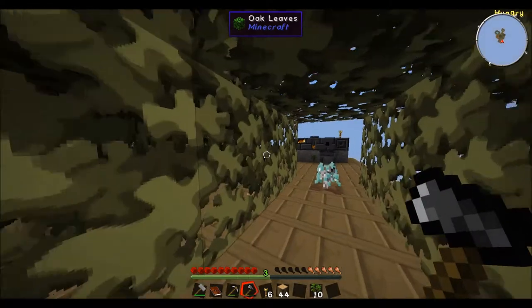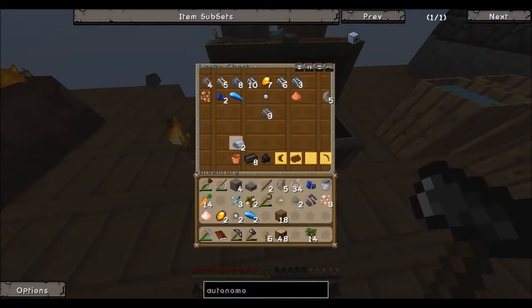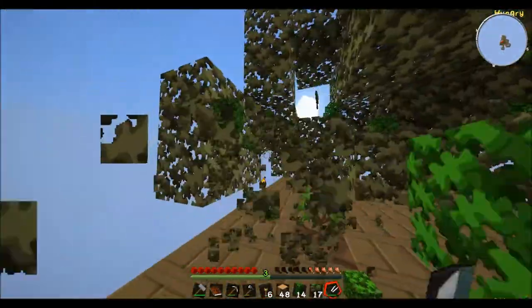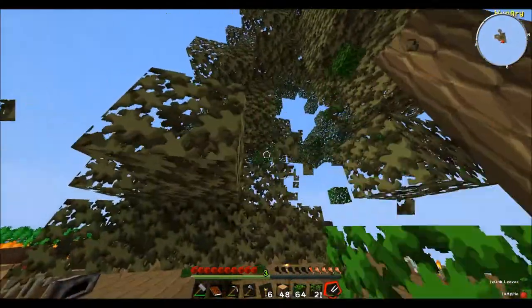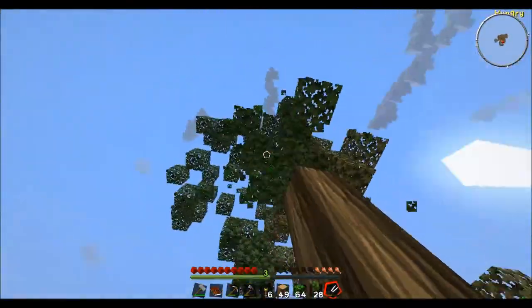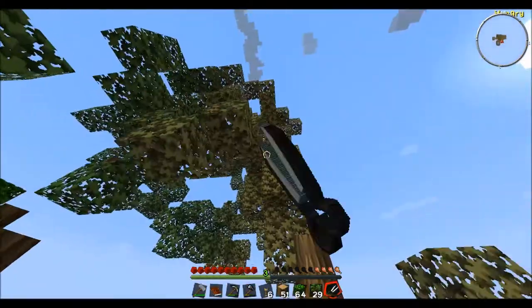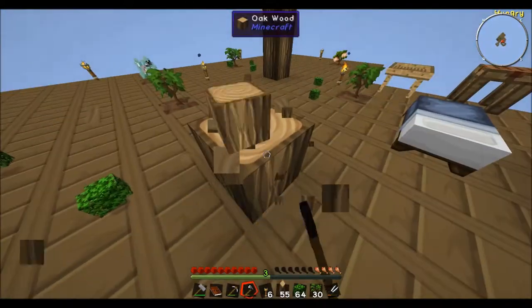We're going to cut this down. I could've created the shears already — let's just do it now. Some shears — these will break really quick, but it's pretty easy to get iron now that we have infinite gravel. So we can just shear all this grass to give us a ton of grass blocks, set up a nice grass field over there with some animals. Let's finish cutting these trees down, replant them, and get the grass going as well.